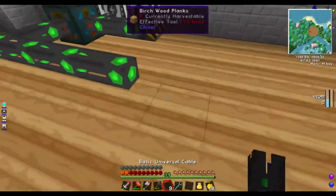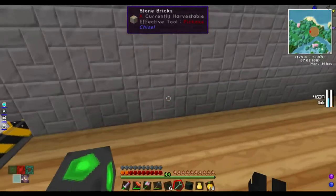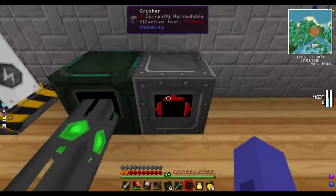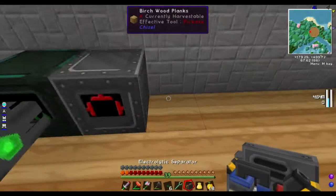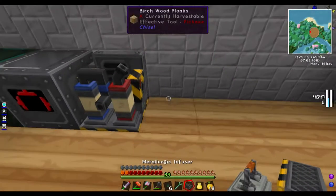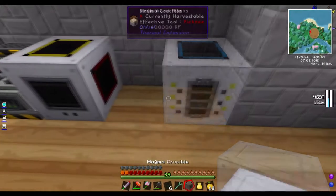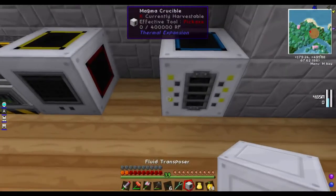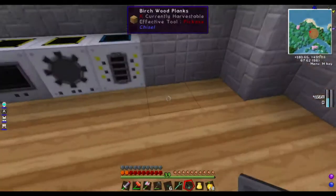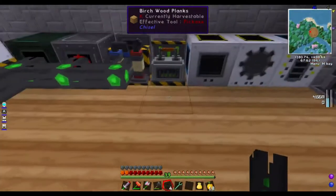That was the most basic crappy explanation ever, but it's quite funny when you actually do it. Just gonna put all these machines down: an electrolytic separator, a metallurgic infuser, a pulverizer, a magma crucible, a fluid transposer, and also a charge pad. This is the charge pad for your power armor.